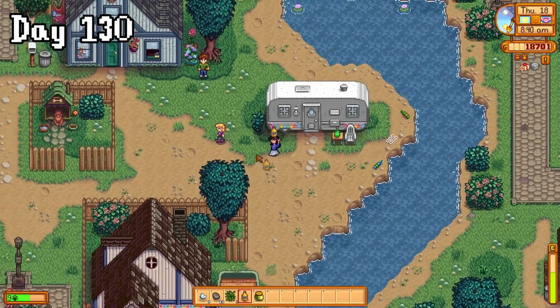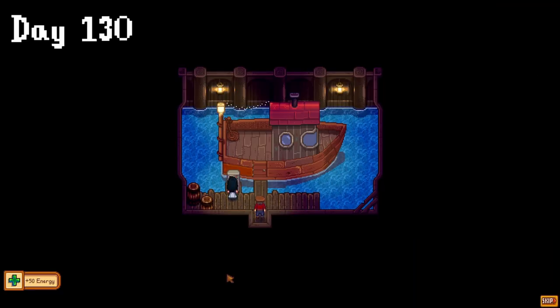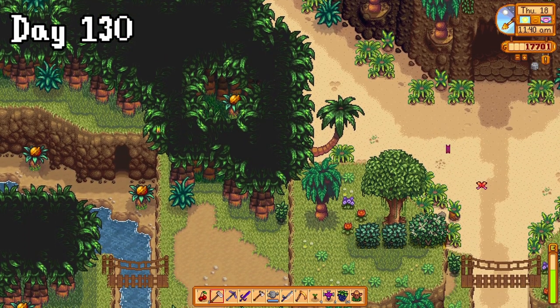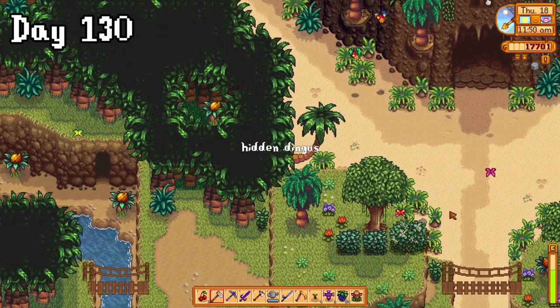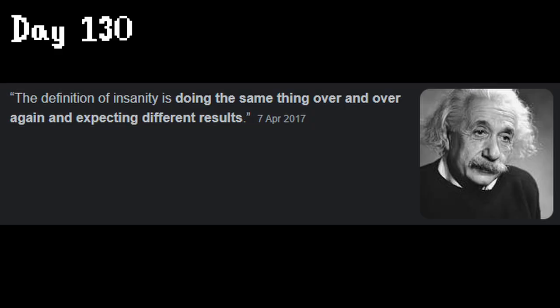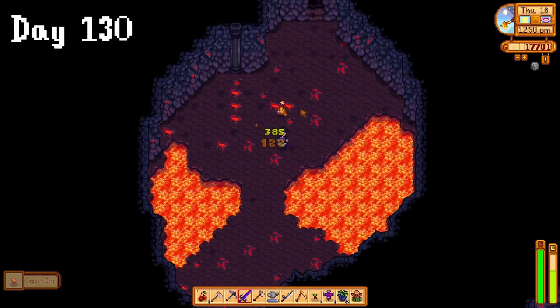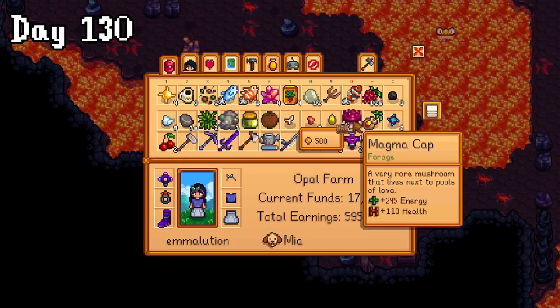On day 130, I started by giving Pam a truffle oil for her birthday, and then got back on the boat for Ginger Island. This day was dedicated to getting as many golden walnuts as I could to unlock the western region and the farm, starting with trying to get that one again because I am a dingus. The definition of insanity — doing something over and over again and expecting different results. Look at the disappointment, I can feel it through the screen. I found out you could get some in the volcano, so that was my next stop, but my loot goblin ways were hindering me because I kept running out of backpack space.